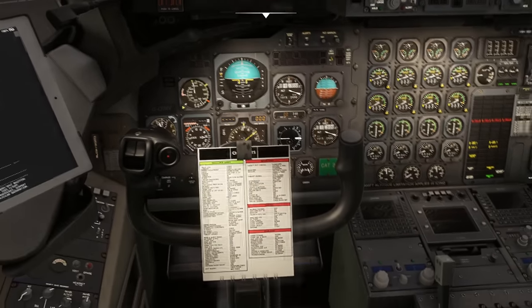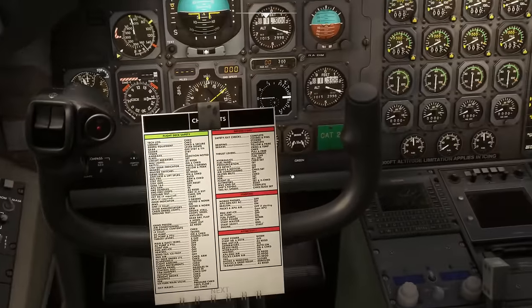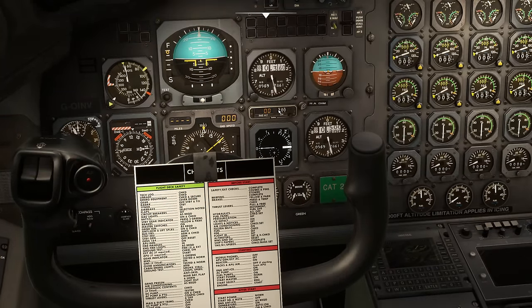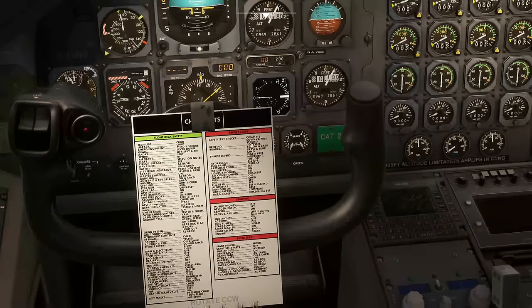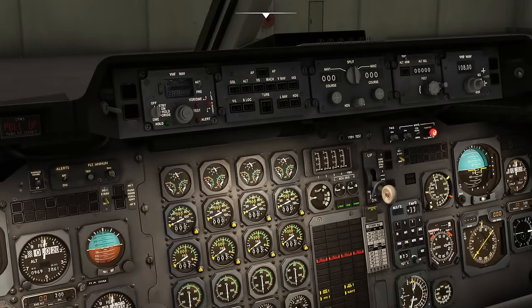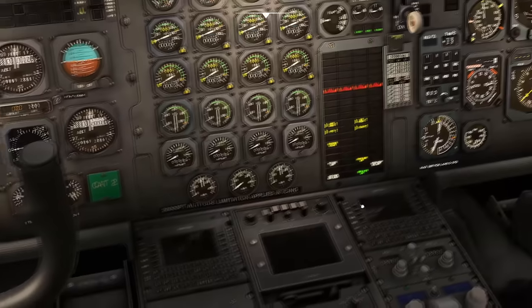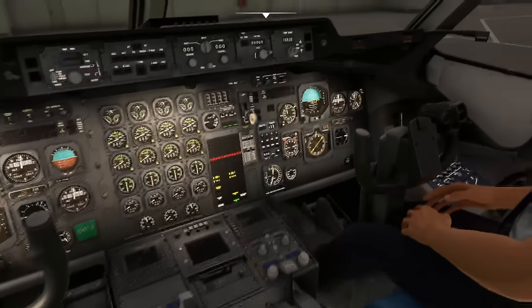Finishing the checklist: setting the QNH — 969 millibars today, very low pressure. The master warning system ground mode is set by pulling for ground up and pushing to test. Then chips paper is complete and we set speeds and power setting. But first, let's have a look inside the cabin to see what they've changed. They've increased the interior model detail — nice lighting, nice windows, and you can see out to all four engines.